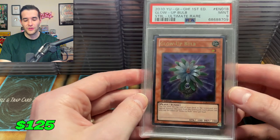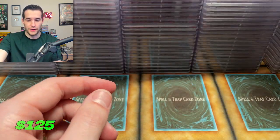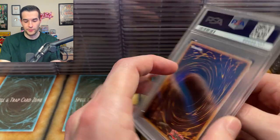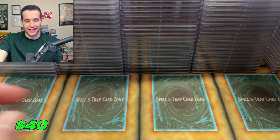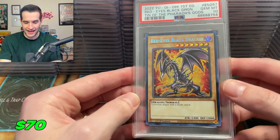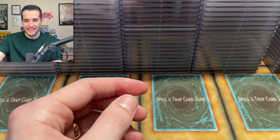Nine on the Super Dimensional Robot Galaxy Destroyer — ultimate rare. Yes — a 10 on the Red Eyes! That's sick, I love that. A 10 from the tin — you love to see it. Two cards to go — Blue Eyes White Dragon 10! Our Red Eyes from Anniversary Pack got an eight — the first good one to get an eight.